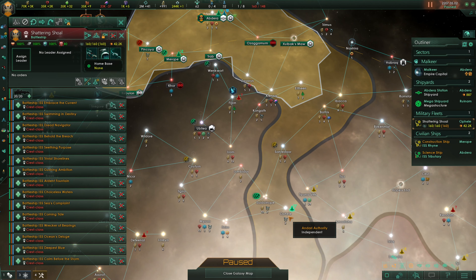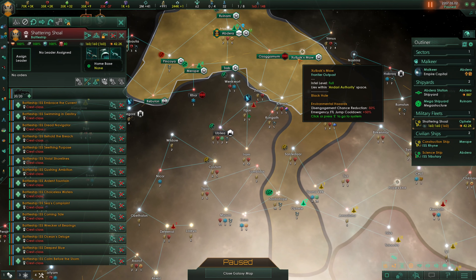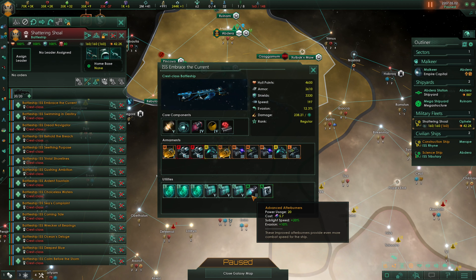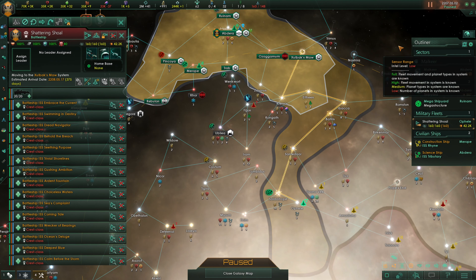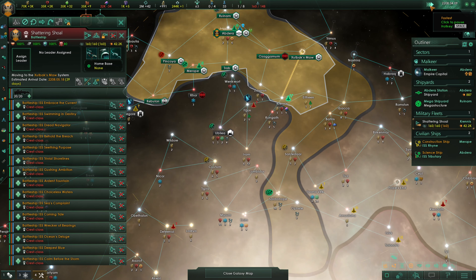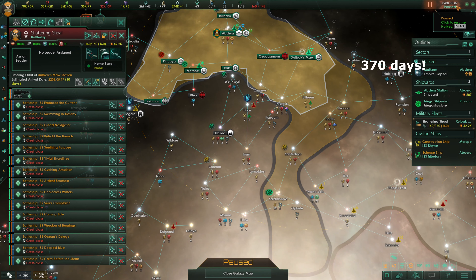I'll now demonstrate. We have a fleet of 20 battleships sitting in the center of the system. We are going to send them to Zolbach's More and time in number of days how long it takes. Small disclaimer: they are running advanced afterburners, so they'll have plus 20% sublight speed, but I'll use the exact same ships for the Hyper Relay test. Sending them to Zolbach's More now — and finally, we're there. That took just over a full year — five days over a full year to get from Ophiel to Zolbach's More.